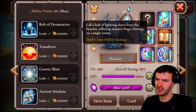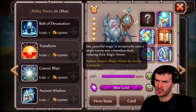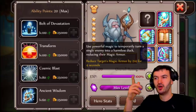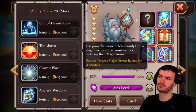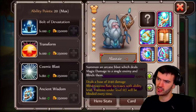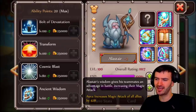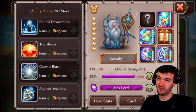Alistair's first ability is Lightning Down to the Heavens, inflicting massive magic damage to a single enemy — exactly like Mog. His other ability turns a single enemy into a frog, reducing their magic armor — which is basically Mog's awakening plus his third ability combined. So Alistair automatically has what Mog needs an awakening to do. Alistair also has blind and increases magic attack for all allies, while Mog only increases his own magic crit.